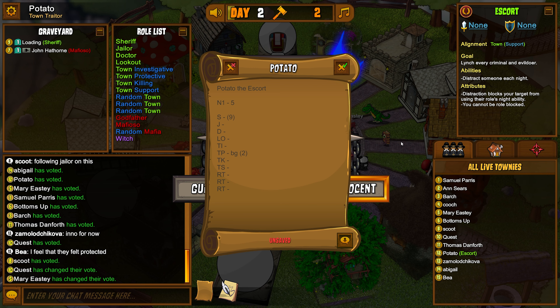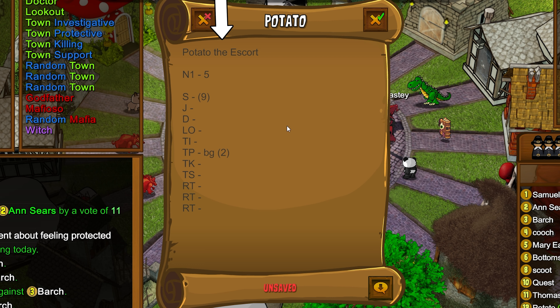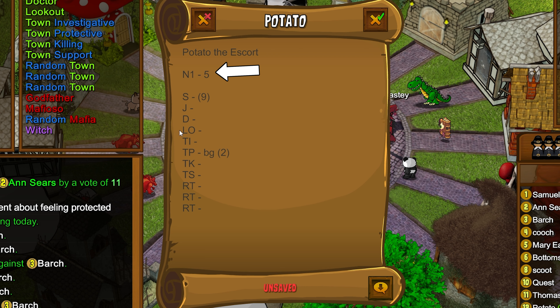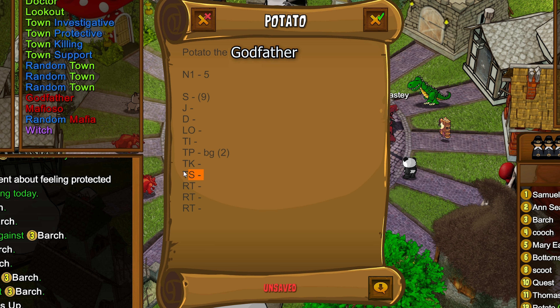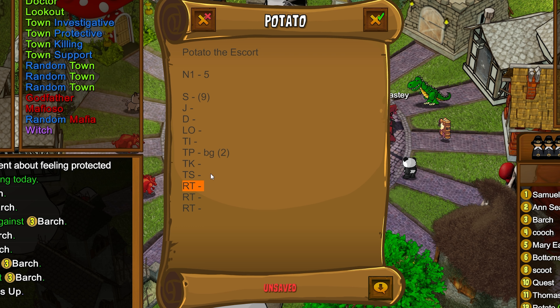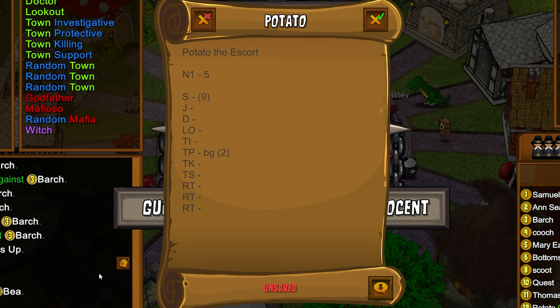The next thing I'm going to get into is how to write your will. Your will has a couple of components. At the very top it shows what your name is, then whatever your role is, and then below that it says N1 — standing for Night 1 — and whoever you visited. Keep in mind, if you're evil, you don't want to actually put who you stabbed that night. I'll put out more videos later on explaining how to create a fake will as an evil, but for now this is how you write a normal will.